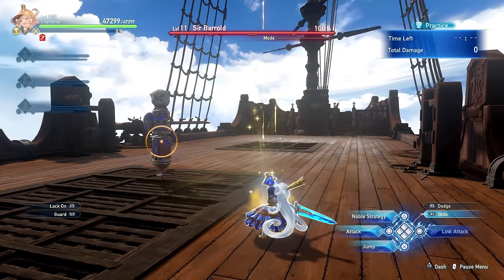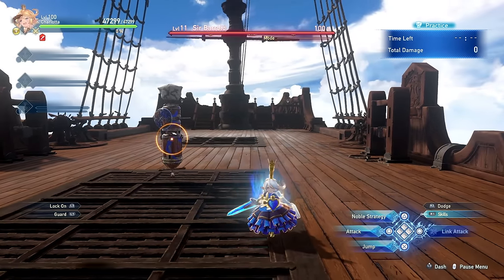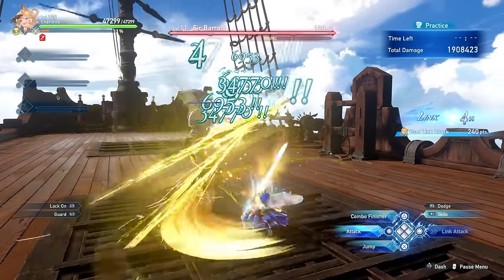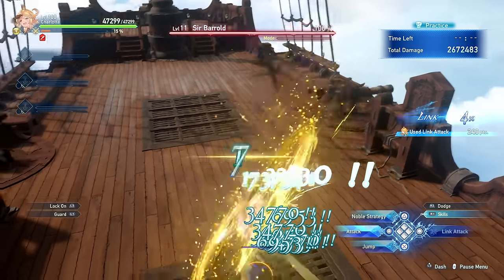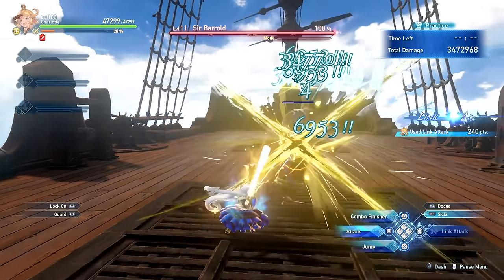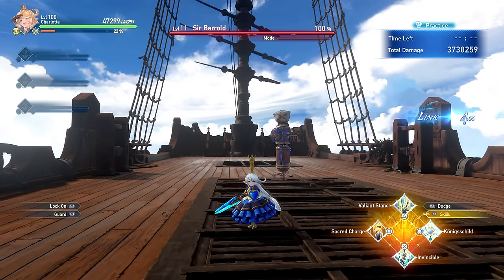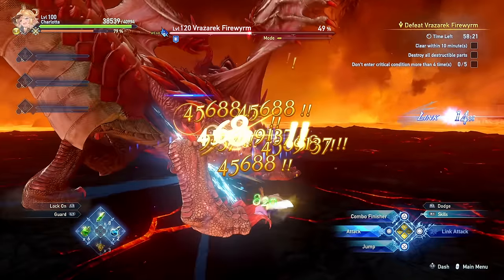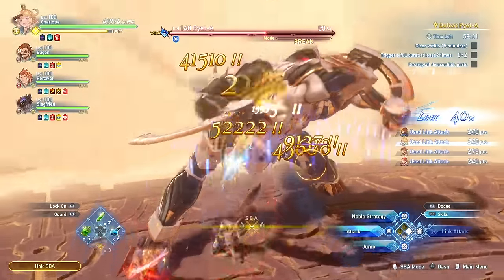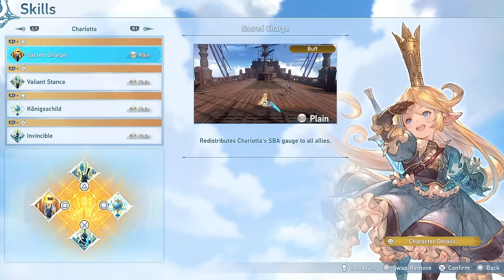The next skill, Sacred Charge, has Charlotte donate 30% of her Skybound Art Gauge to her allies, with each of them gaining 10% each in a full party. The idea is that because Charlotte is able to hit the enemy so many times, she fills up the Skybound Art Gauge very quickly. However, in actual practice it's not going to do a whole lot, especially when in most quests you won't even be able to use Skybound Arts twice. Ultimately I find this to be a waste of a skill slot, so I do not recommend taking Sacred Charge.